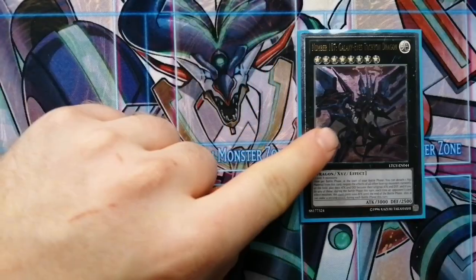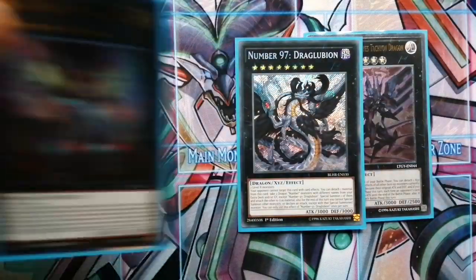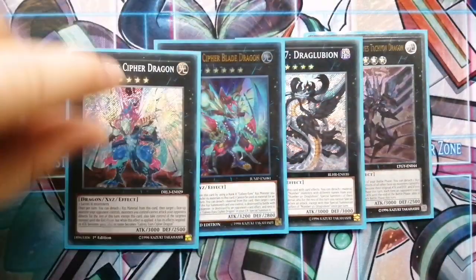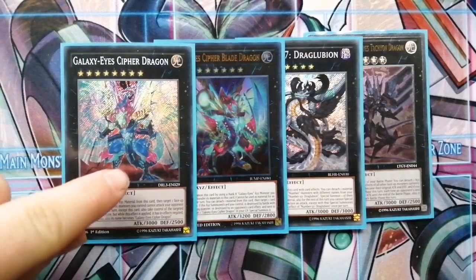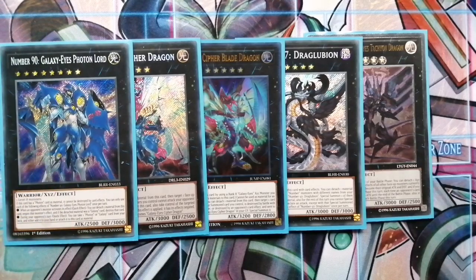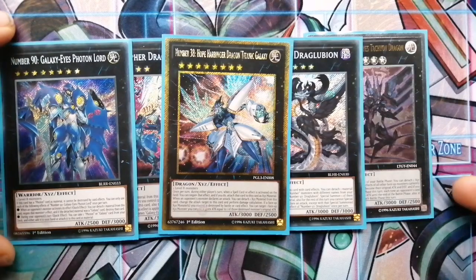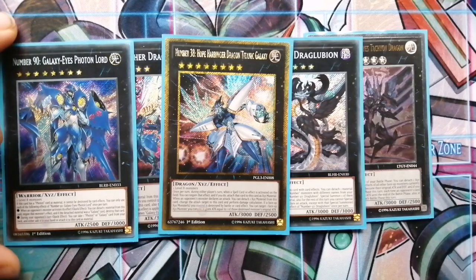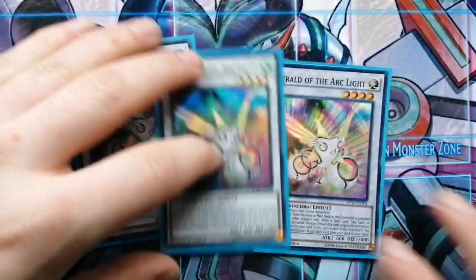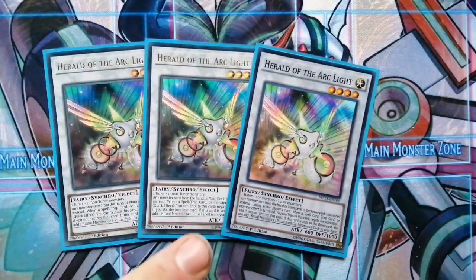For the extra deck — it doesn't matter too much, but for rank eights we're running Number 107 for negations. Then Drag a little boy to special summon him, Galaxy Cipher Blade, and Cipher Dragon — Cipher Dragon steals a monster and Cipher Blade destroys a card on the field. Galaxy Photon Lord to stop monster effects, and Titanic Galaxy Hope Harbinger to stop spell cards your opponent might use. For the sending effects with Zaborg and Extra Foolish Burial, you can send three of these and get three searches for ritual spell or ritual monster — really good.